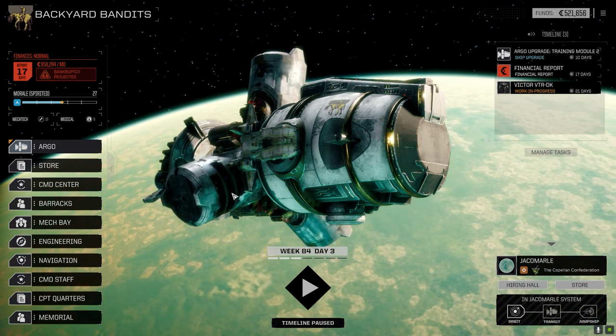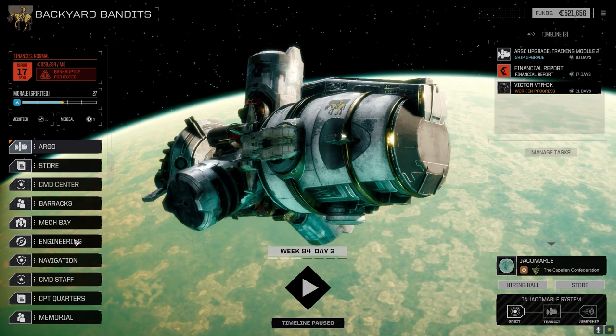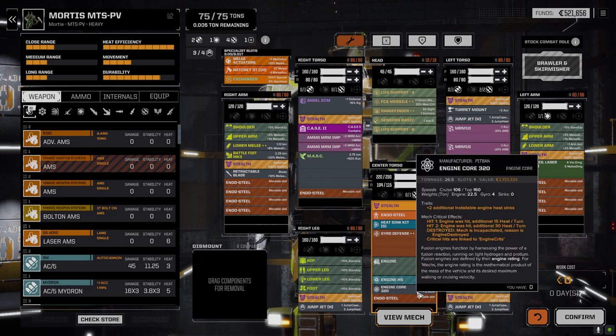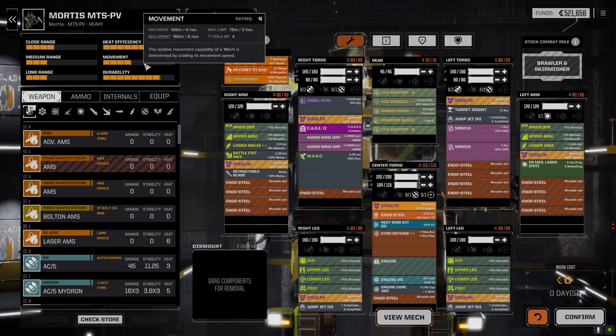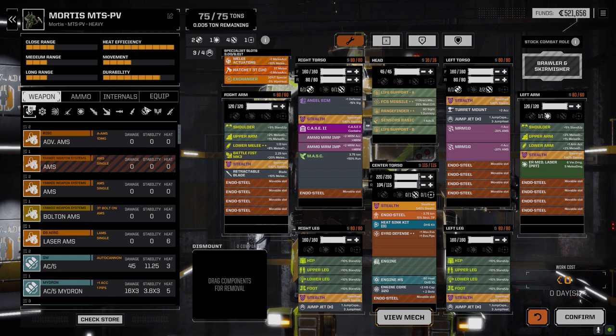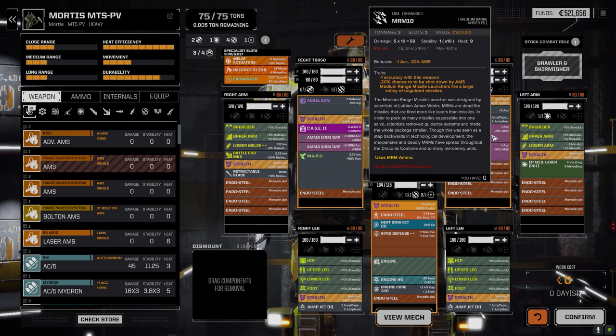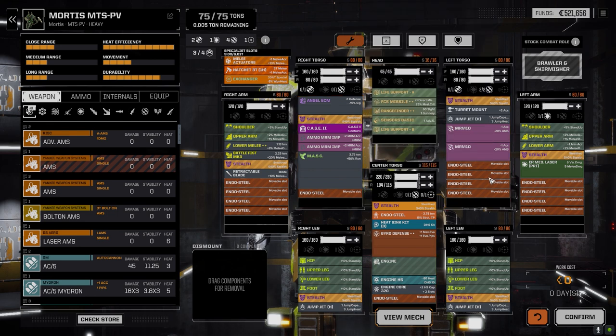A couple things have happened since we left and got here. Let's go to the mech bay real quick — the Victor is actually updating. We made a change to the Mortise: we dropped the 320 core. It didn't give us much extra speed — movement went from a max sprint of 140 meters per second up to 160, so it's 4/6 now rather than 3/5. It added seven tons, so I had to take some stuff off — we pulled off all the ATMs, which were five tons plus ammo, and I replaced them. I tried the MRM 30 but it's 10 tons total and the weight just wouldn't let me do it.